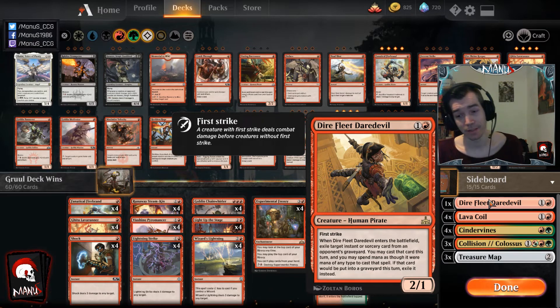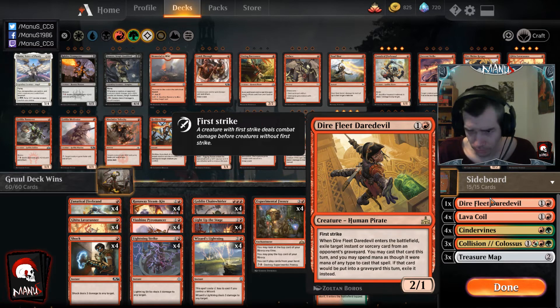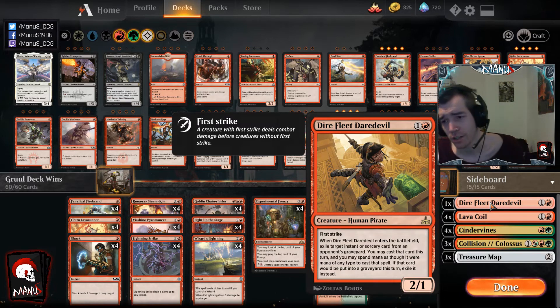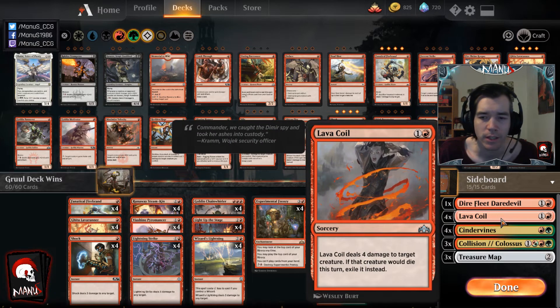The 2/1 first strike body is particularly good in certain matchups. Against some decks without spell targets it might still be worthwhile bringing in just for the first strike body, and it's great in the mirror. We also have four Lava Coil, which comes in across a wide range of matchups — mono white, mono blue, Drakes, the mirror. It's basically most creature matchups, especially those with bigger creatures or Rekindling Phoenix like Gruul.